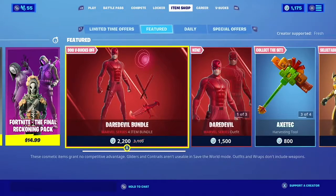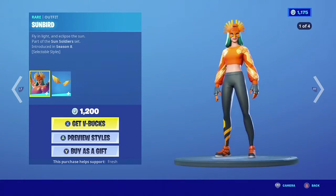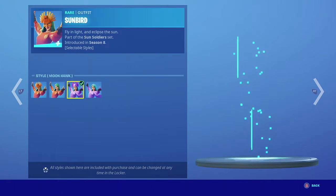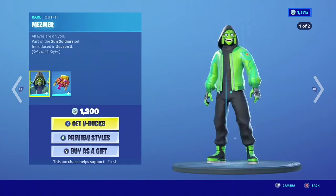We have Sun Bird — this is a pretty good one and she comes with the Sun Wings. She has many different styles. I remember people really loved this one because of the yoga pants.